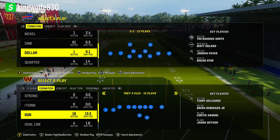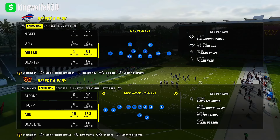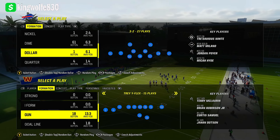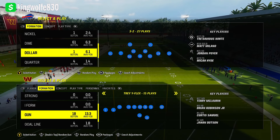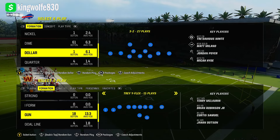Today I'm going to show you an adjustment you can be making on defense to send some really good pressure. This is going to be out of the Dollar 32 multiple defense playbook. Full scheme breakdowns are in the members area — get to know it, you have no choice if you're trying to compete at the highest level. This is one of the defenses I use to go on my high win streaks, 37 and 0 in regs.